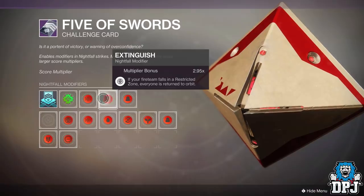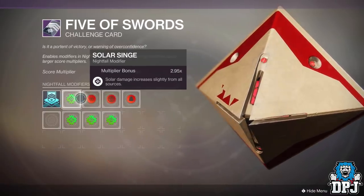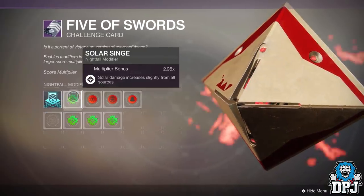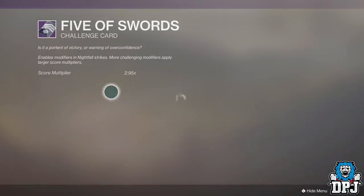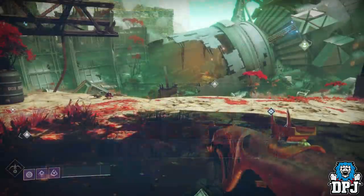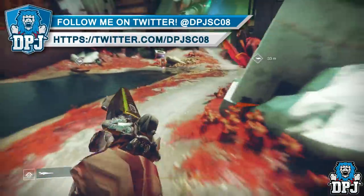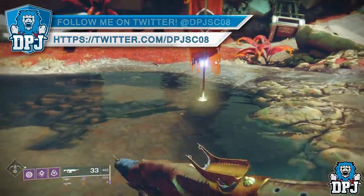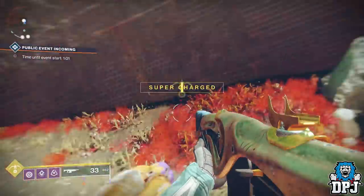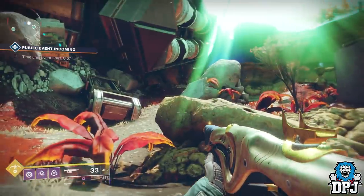With this challenge card in place, I was running a Hunter with tether — generating orbs really helps with the score, and tethering adds can be the difference in the final room. If you have a Hunter running with you, make sure they use tether, and if they've got the Orpheus Rigs, use them too. Other subclasses should go with solar supers. Because of the challenge card setup, most parts of this encounter can be skipped and run through, meaning you can get to the boss within about 8 minutes — giving you a good 7 or more minutes to finish her having already hit that 100k score.